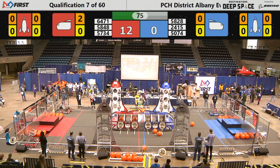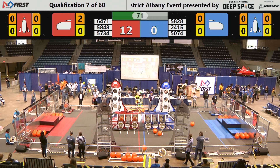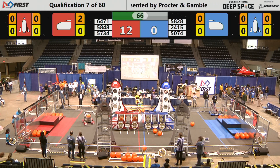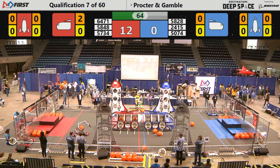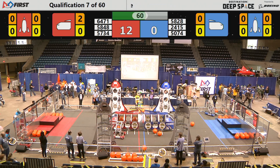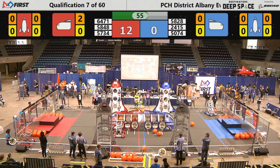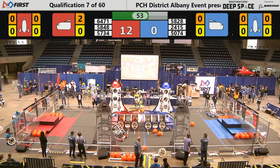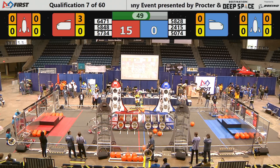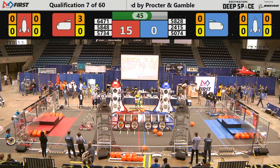50-74 is standing still at the loading zone, looks like they're trying to pick up one of those hatch panels to place on either the rocket or the cargo ship, which will gain them two points. Meanwhile, 64-71 flies down the planet surface with another cargo pod in their possession, lines up on the cargo bay, and launches it in for three more points on the red alliance. We're down to t-minus 50 seconds — it's 15 points for the red alliance, with the blue alliance yet to score.